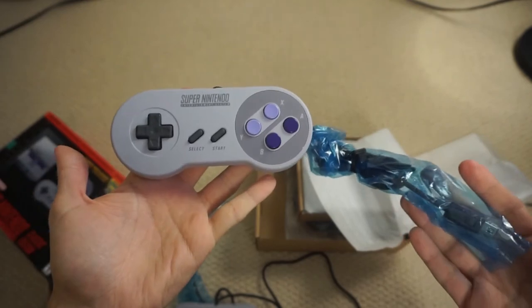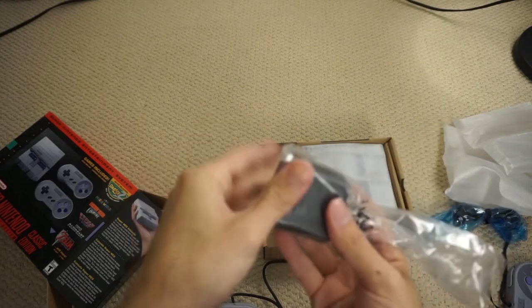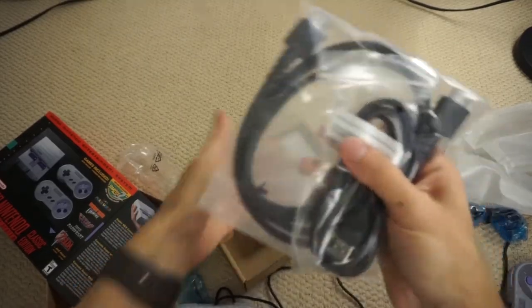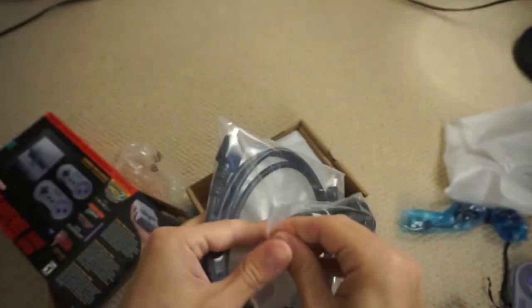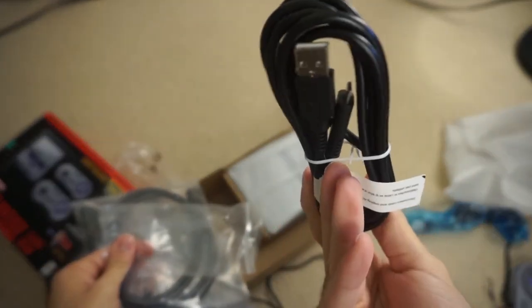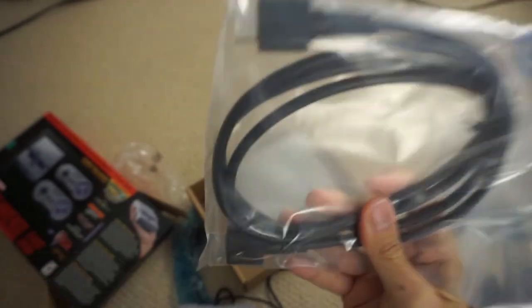You can just play two-player games right out of the box. Underneath you get your power brick — a Nintendo-branded USB wall adapter — and underneath that you get your micro USB cable to actually power the device, and an HDMI cable. Because no more composite cables — we are in the realm of HDMI.